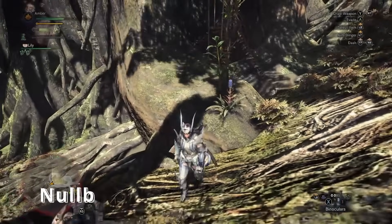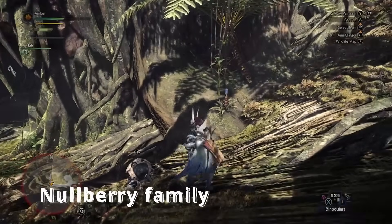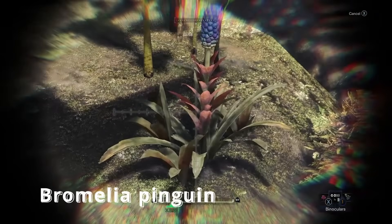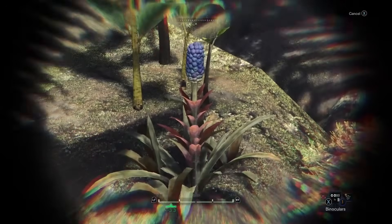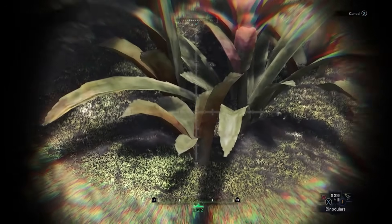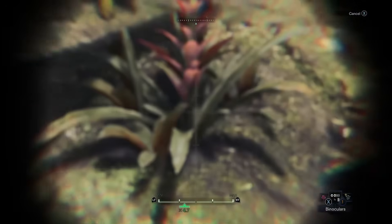Another bromeliad! This is a nullberry, used to cure elemental blights. This is a classic bromeliad in its fruiting stage. It closely resembles Bromelia pinguin — also called wild pineapple. Both have that classic bromeliad shape: slightly serrated leaves that grow tightly together and clustered fruits. Not only do bromeliads spread via seed, but they also create pups from their base.